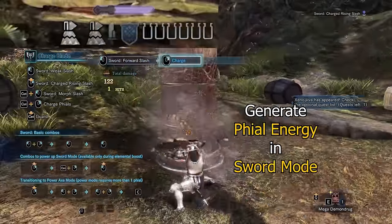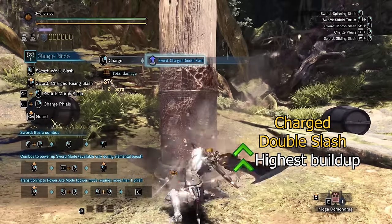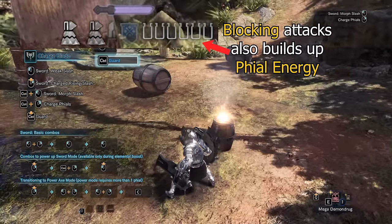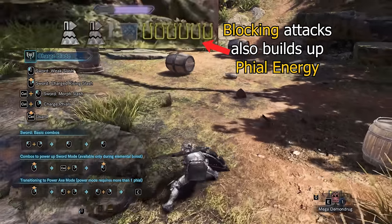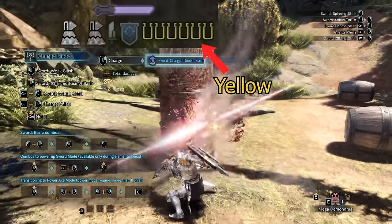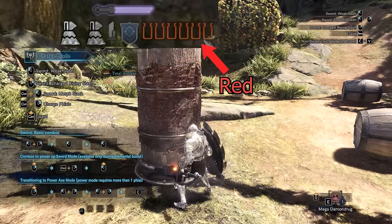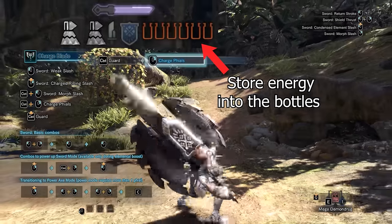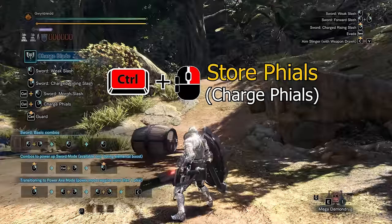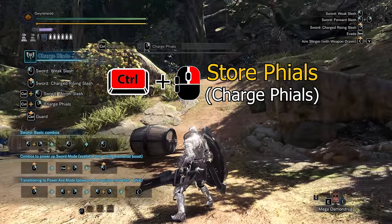While you are in sword mode, all your sword attacks will contribute to phial build up. The charged double slash will provide the most phial build up, while the shield thrust provides the least. Successfully blocking with your shield will also contribute to phial build up. Once you build up enough phial energy, the empty bottles will turn yellow. Further phial build up will turn the empty bottles red. Before they can be used, the energy needs to be stored into the bottles first. This action is called charge phials in the game, but in this guide I will call it store phials to avoid confusion with other charging actions.